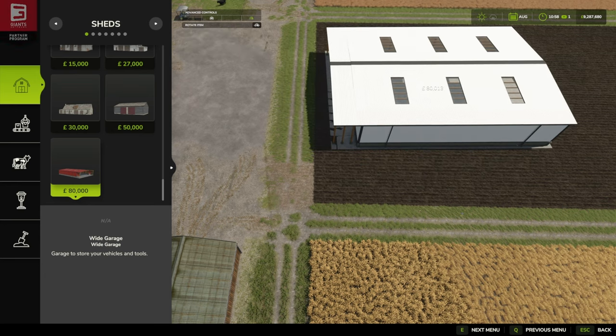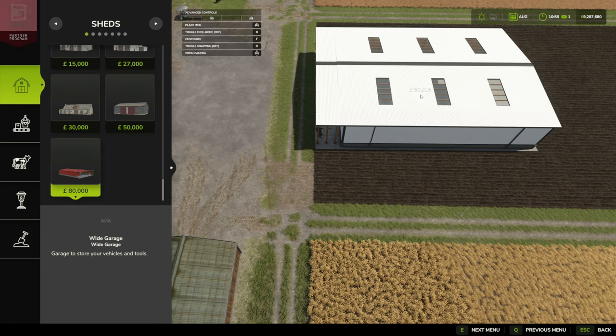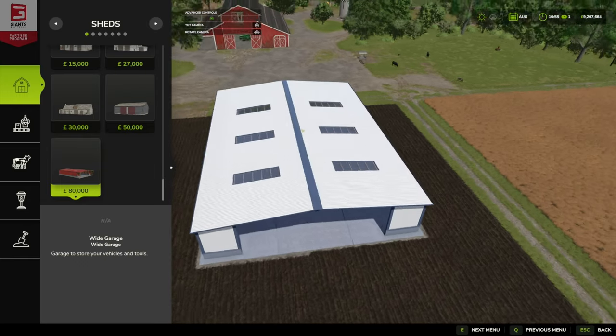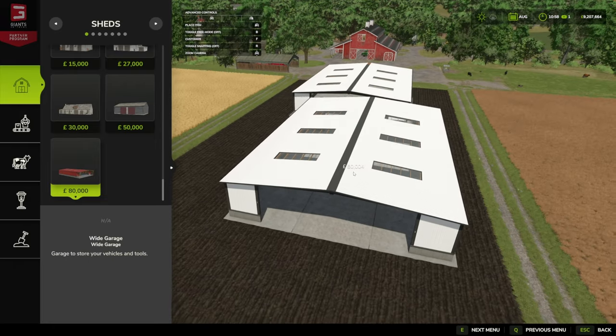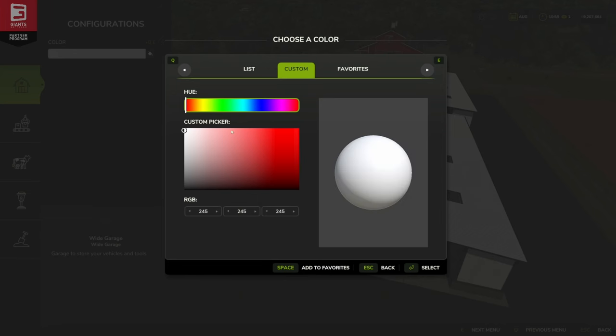We're gonna flip it around that way and see if we can get some better light in there than I normally have for these. We'll pop that down just like that, and as you can see, considering how big of a shed it is — it's a big mod — it's got a really nice, small, tidy footprint when it's placed down. That's really cool.